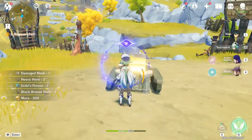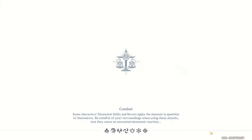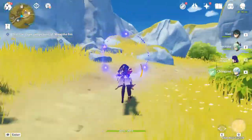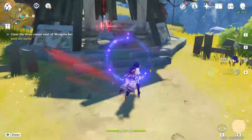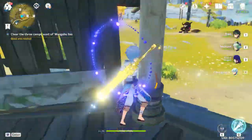For this last one I'll show you how to work around the stones. We'll bring a claymore unit, but you can also achieve the same results with plunging attacks, overload reactions, or geo attacks, because this is basically a stone. In this showcase I'll only be using a claymore unit, which is probably the easiest and most accessible way to destroy the stones — my Chongyun is going to put in some work.